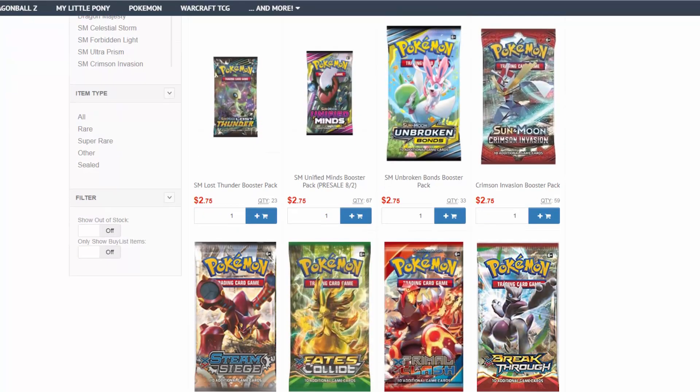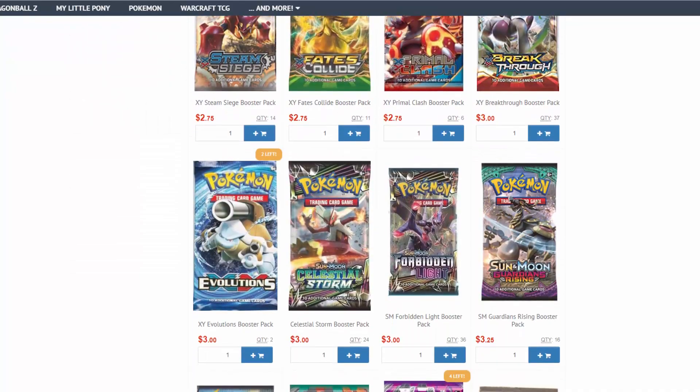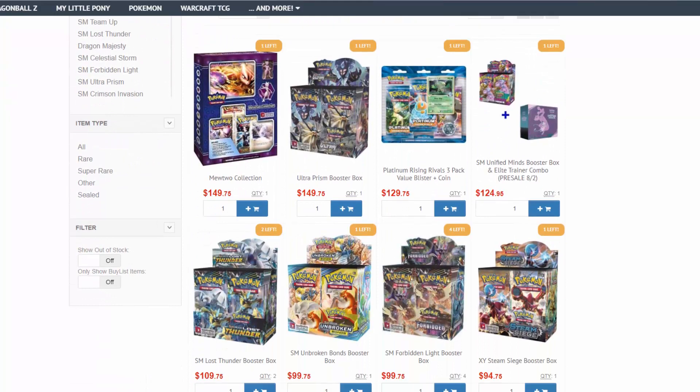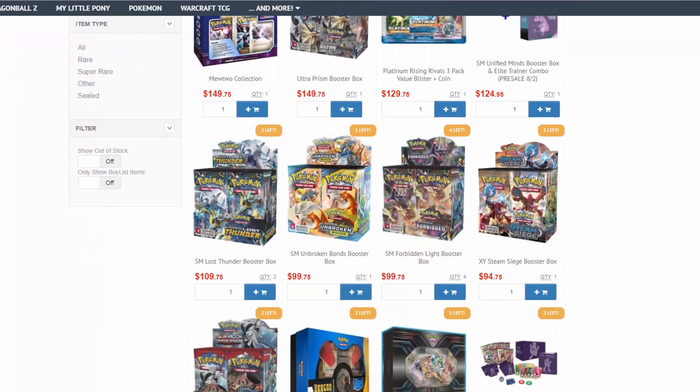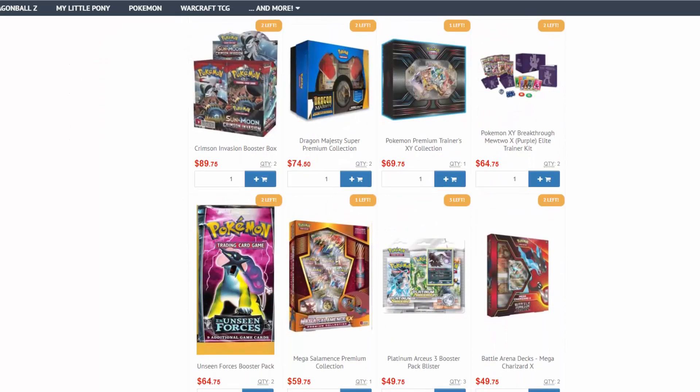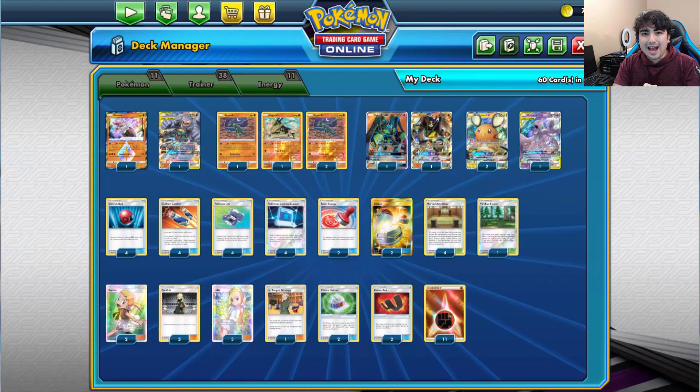Tired of paying retail prices for a Pokemon TCG? Then go to CCGCastle.com where you can find packs under $3 a piece, as well as Elite Trainer Boxes, Booster Boxes, and more at great prices. Use promo code EVOLUTIONARIES-5 and save 5% off your next order.